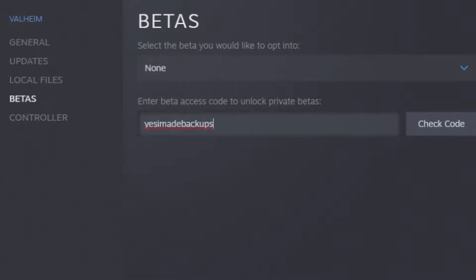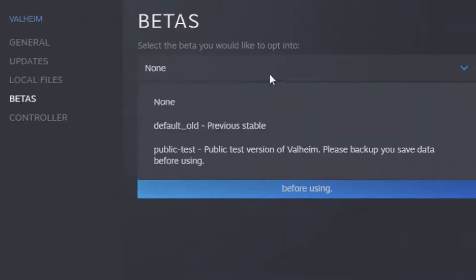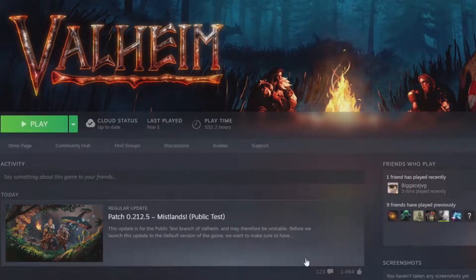Yes, I made backups — and hopefully you did too, because if this beta corrupts your existing save file, it'll give you a little bit of trouble. After you choose that, you'll check the code and it will give you the public test version of Valheim, and then under Betas choose that, and boom — you will now be able to go into Valheim and play the public test for Mistlands.